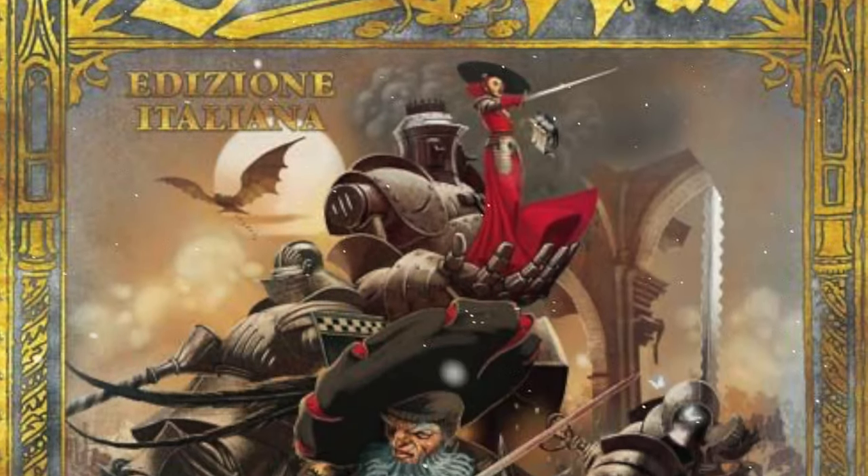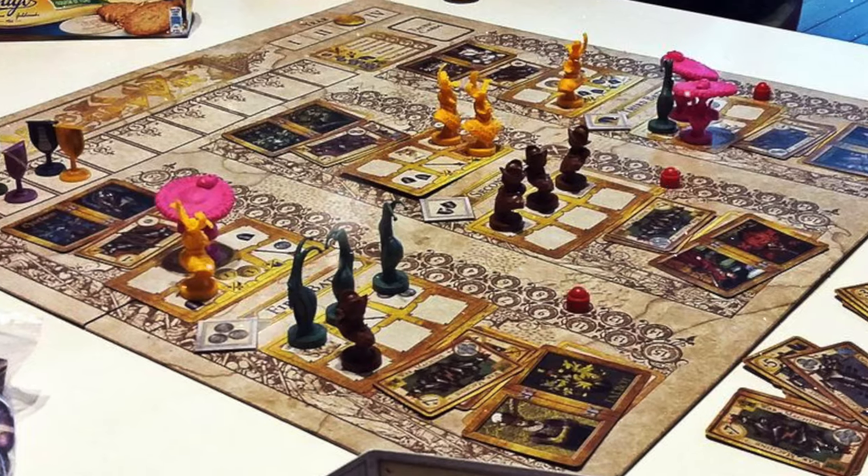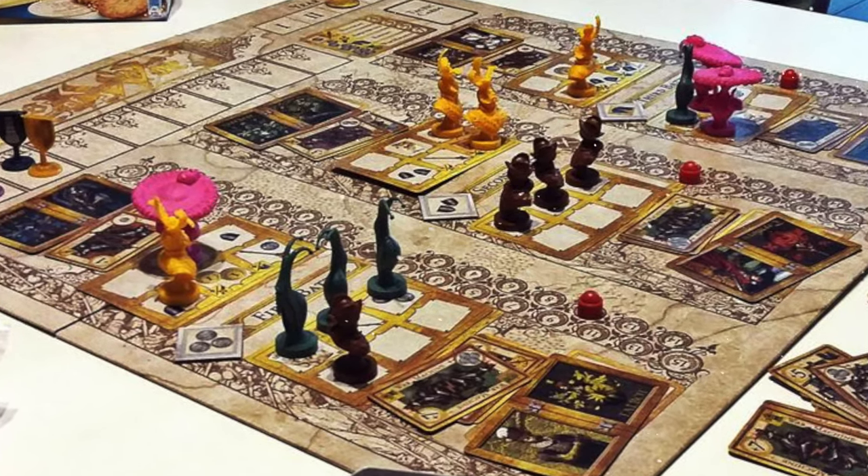Number 27 on this list is a game by Paolo Mori — it's Dogs of War. In this game you'll be working for different houses as a mercenary, building armies to fight against other players. The key thing about Dogs of War is that alliances are continually shifting — you might be working with somebody in one section of the board and then working against them on another, bribing each other and slinging insults across the table.